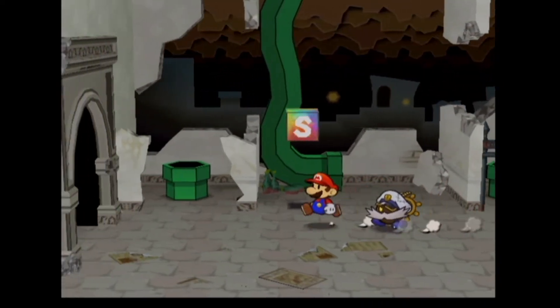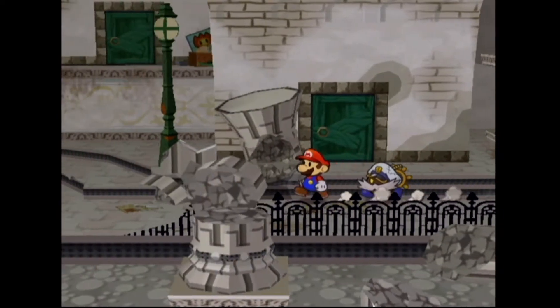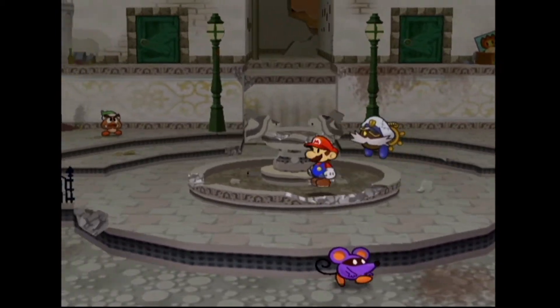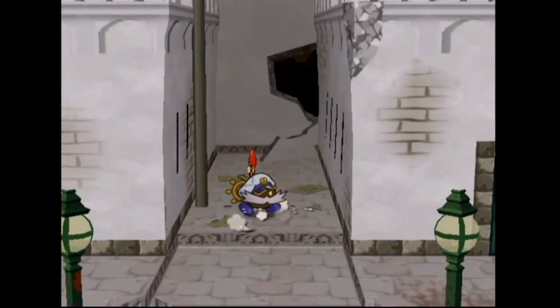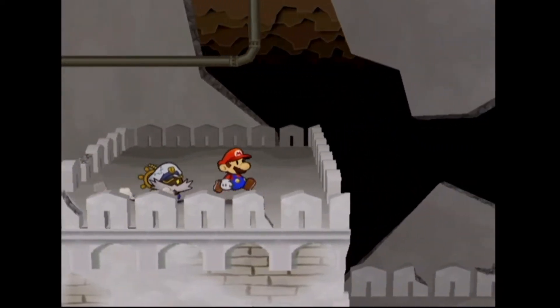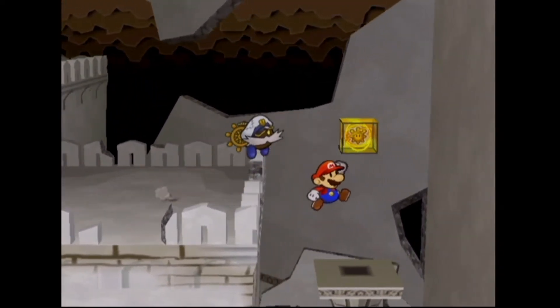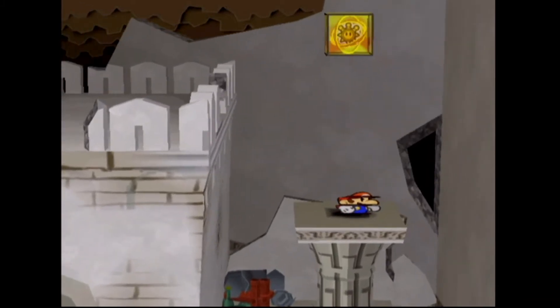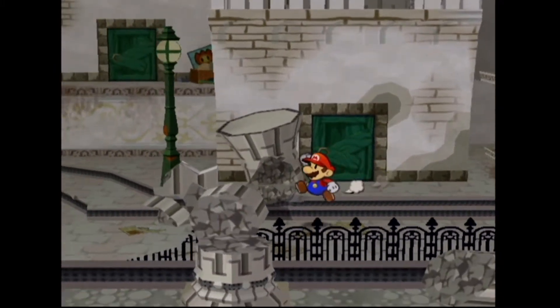We'll keep on exploring what's around here in Rogueport Sewers. Going inside and continuing, there's going to be another shine sprite somewhere above. We keep going and stand next to here, grab the pole, and start climbing on it. Up there you can see there's another shine sprite - we'll pop that open, and that makes two shine sprites we've found here.